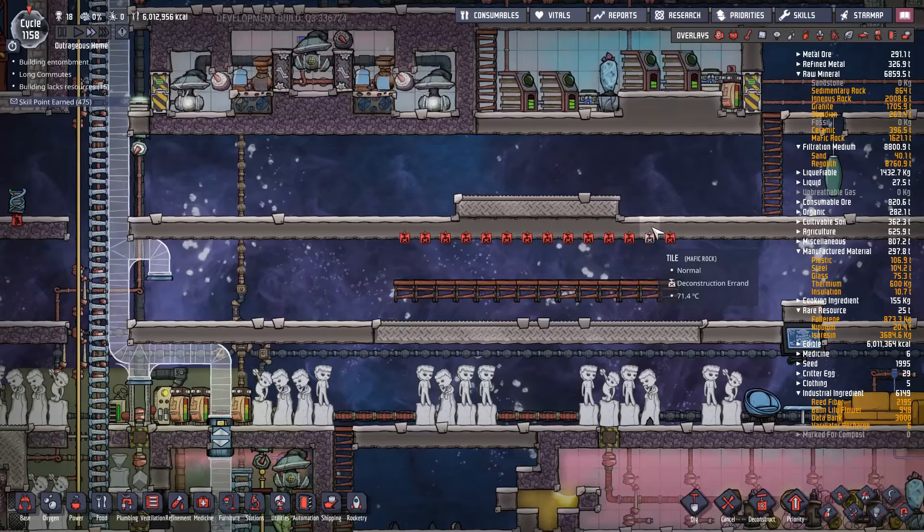Let me figure out how to hook this up. That should work - I just have no way of actually accessing those tiles to build them. Ladder scaffolds are always the best solution. I'll probably have to demolish one of the grooming stations temporarily. I'll cut forward a bit so you're not watching all this construction - I'll cut back in when we're ready to load up the second bottle emptier.